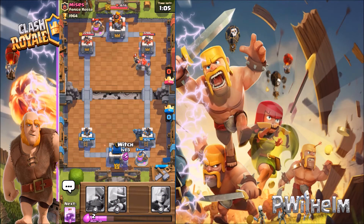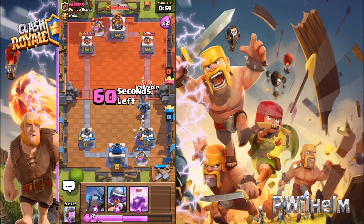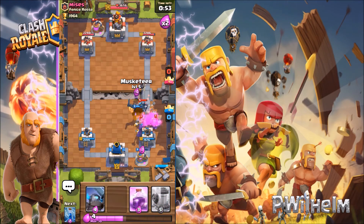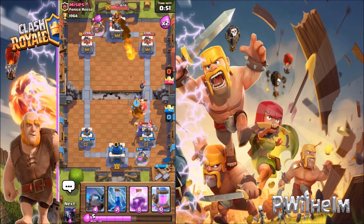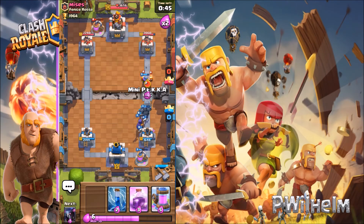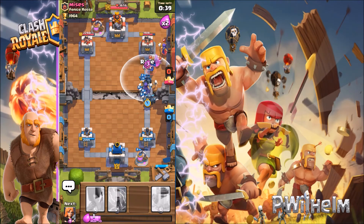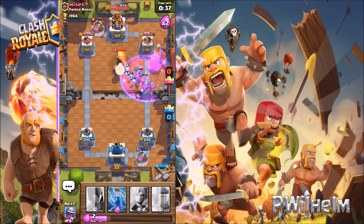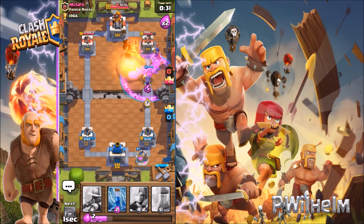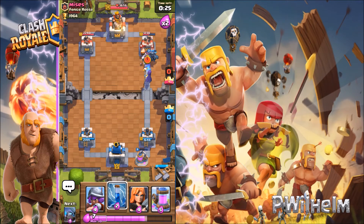Let's do this a little bit differently because that person behind the golem is doing so much damage. Musketeer, come on — take him out! I'm gonna put a Pekka down, so I got two Pekkas right now and a ray spell. He also has an Inferno tower but that's going down. That witch is going down, everything will get destroyed!